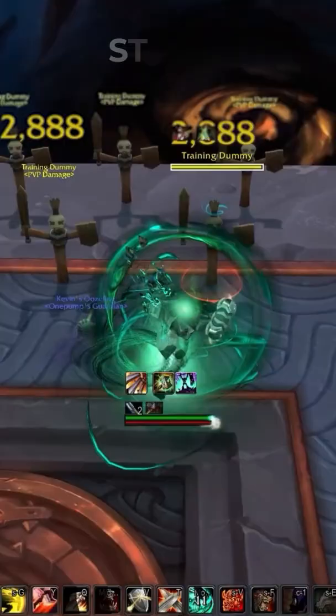All of this gets combined with Spear of Bastion or Conqueror's Banner, which leads to huge damage with your Mortal Strike.